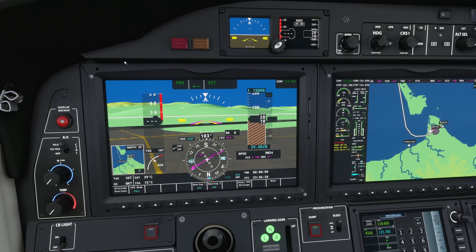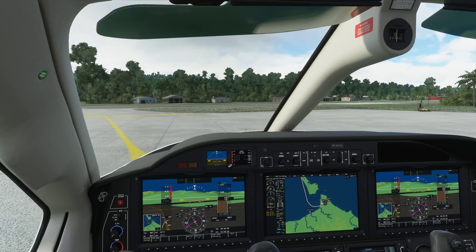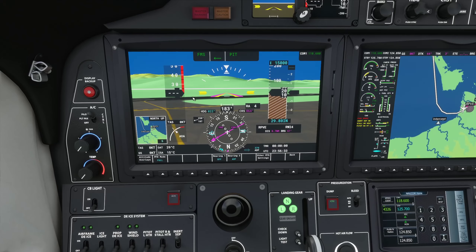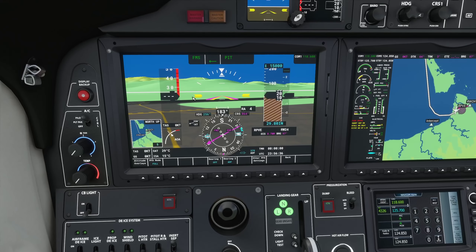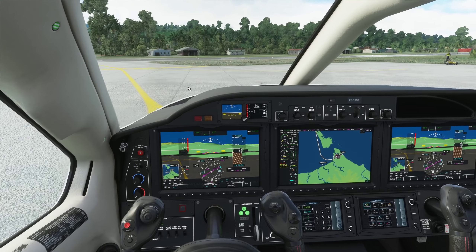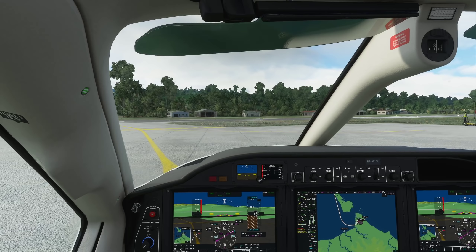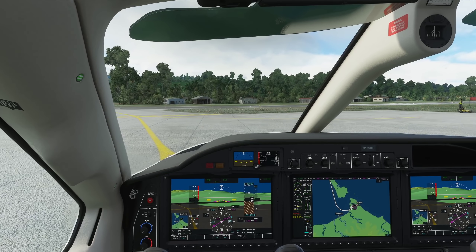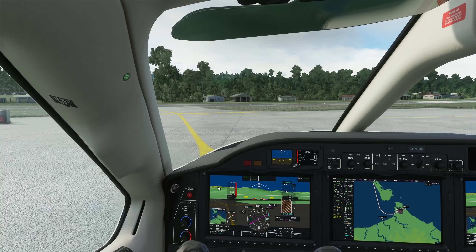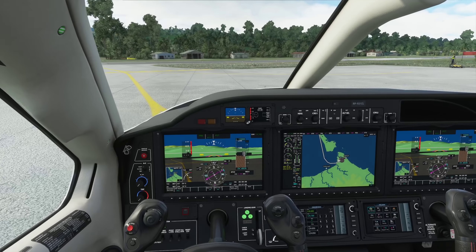QNH is 1013, TBM1 Charlie Lima. The runway heading for runway 24 is 246 degrees based on the charts, so let's put that in for additional guidance. Should be ready to go. TBM1 Charlie Lima ready to taxi. Taxi to runway 24 — taxi lights on, parking brake off. TBM1 Charlie Lima when ready for departure.